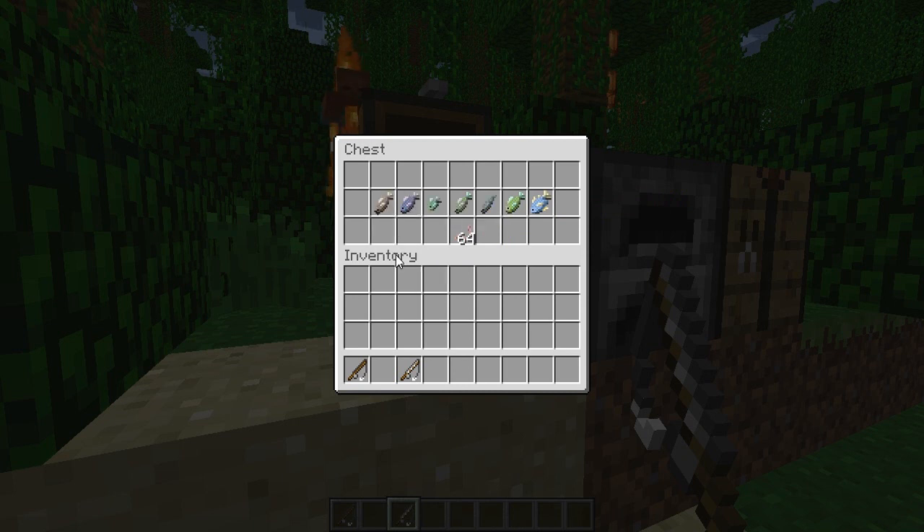First up we have the catfish, which spawns in shady parts of swamp rivers. Then we have the salmon, which spawns in normal rivers in normal daylight. Bluegills spawn in swamps anywhere. Carp pretty much spawn everywhere because they're the most common kind of fish. The sucker fish is the rarest and only spawns near weedy riverbanks — very precise and very rare. The bass is only found in mild rivers at a mild temperature and can only be caught using worms as bait. The yellowfin tuna is a deep sea fish and can only be caught using bluegills as bait with the reinforced rod.